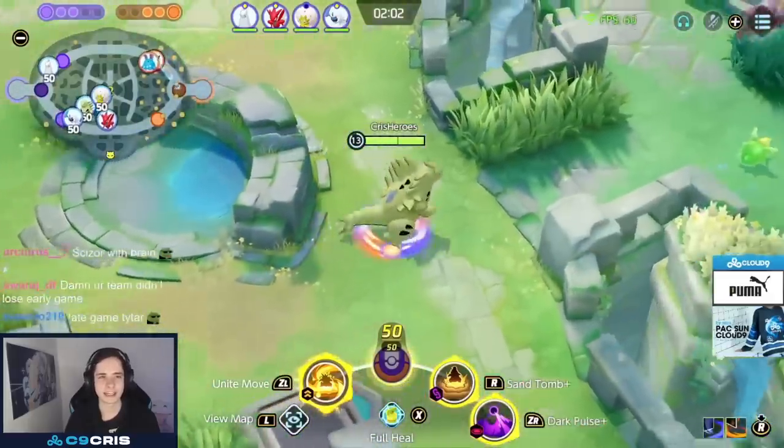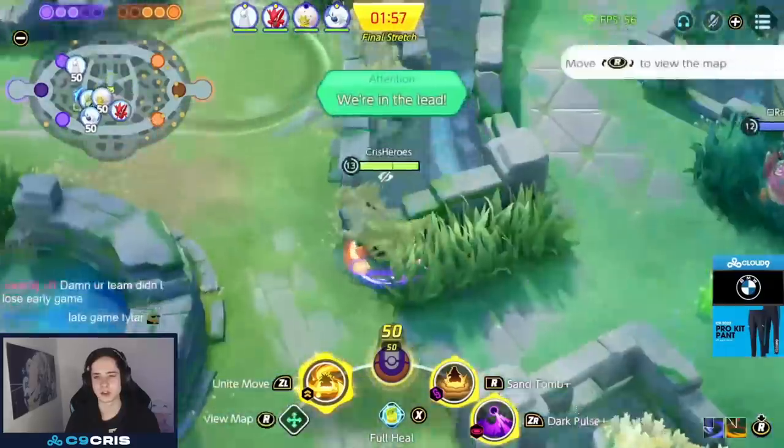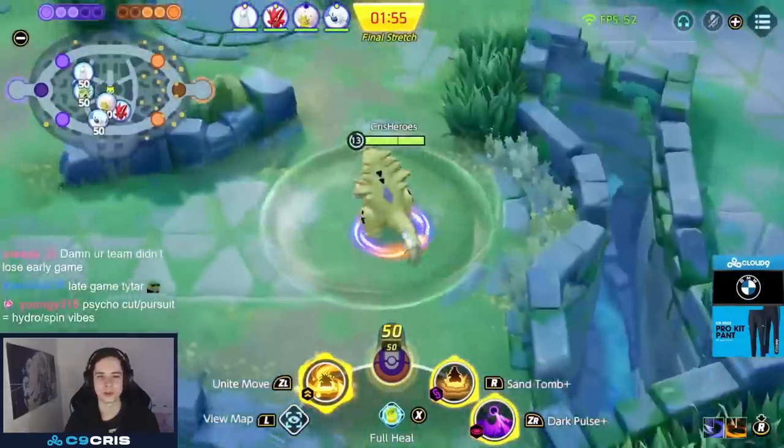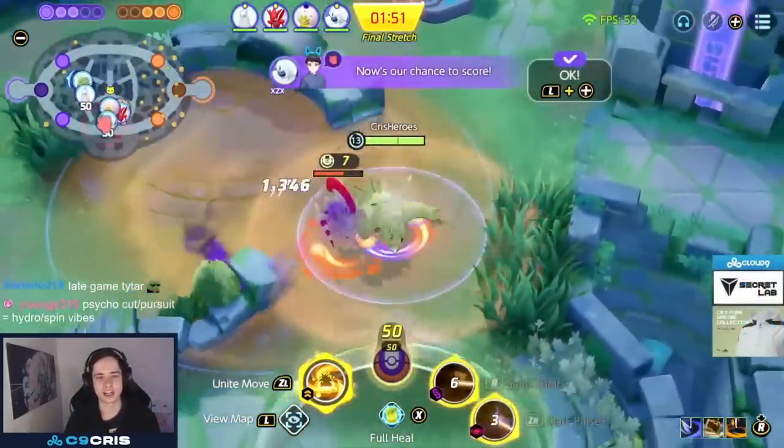For the battle item you can go X Attack, Eject Button, or X Speed — honestly all of those are totally fine. X Attack is quite hilarious because it also works with Rapid Fire Scarf, so you just go wild with your night move a crazy amount.